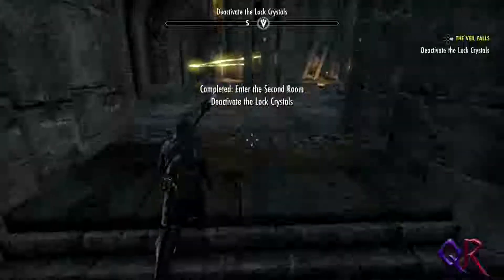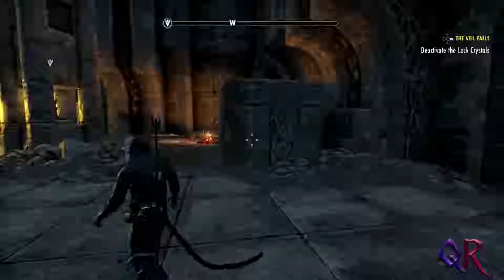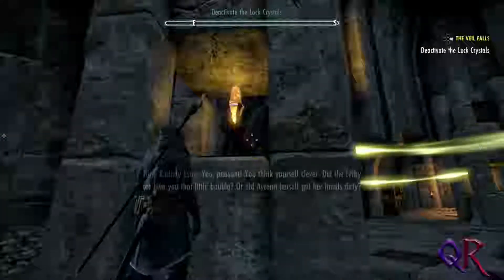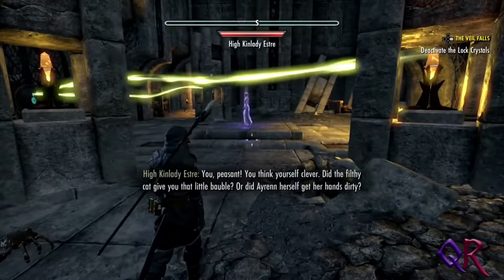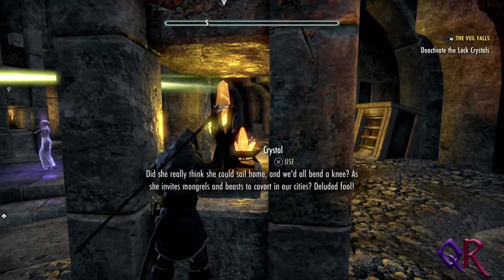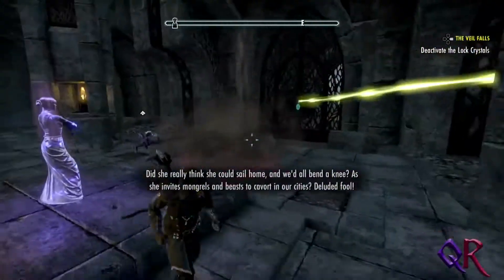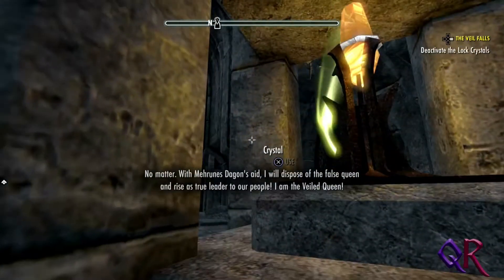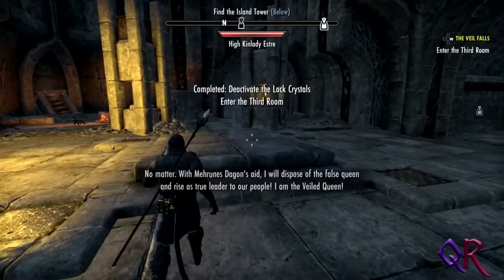The second room — deactivate locked crystals. Okay, it sounds like we got a puzzle then. You peasant, you think yourself clever. Did the filthy cat give you that little bauble? Or did Irem herself get her hands? Did she really think she could sail home and we'd all bend a knee, as she invites mongrels and beasts to cavort in our cities? That's not good. With my runes and Dagon's aid, I will dispose of the false queen and rise as true leader to our people. I am the Veiled Queen.